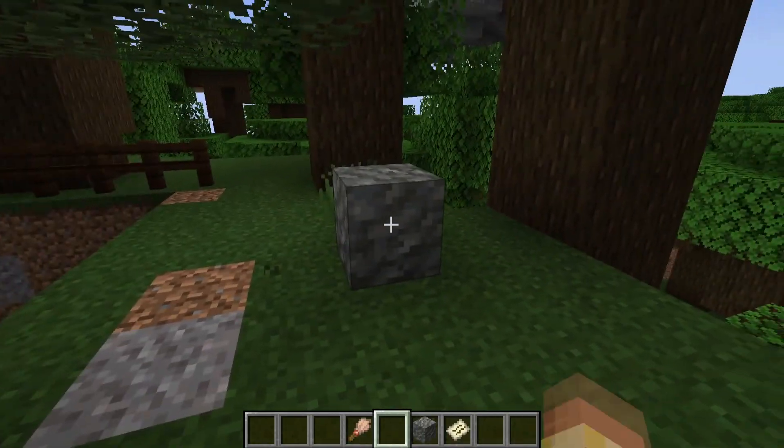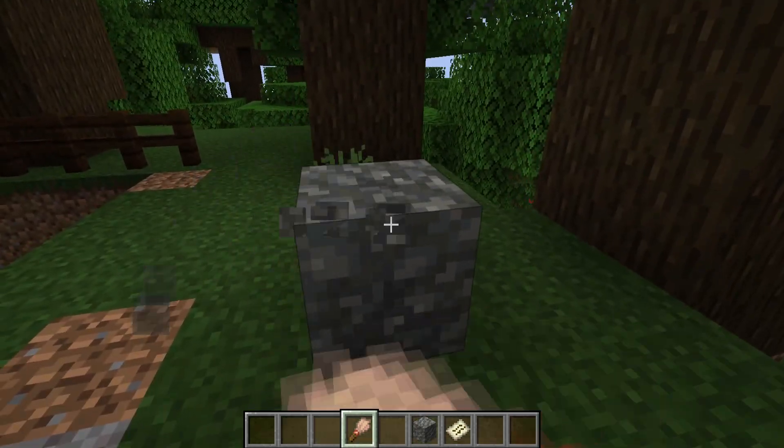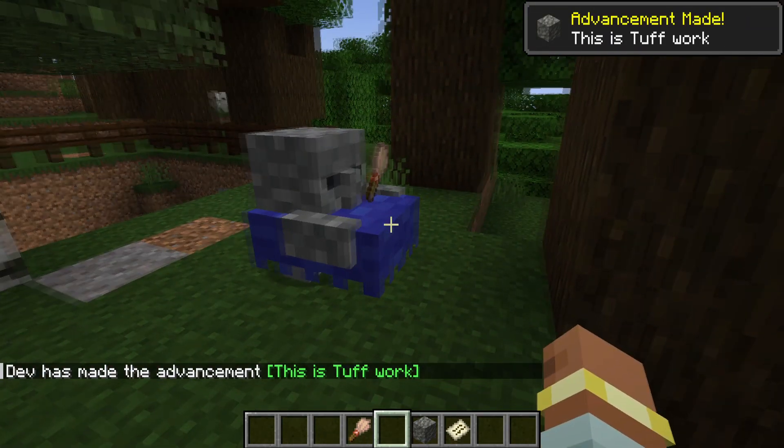Let's first cover what the suspicious tuff does. You brush it away just like you do with other suspicious blocks, but the difference is once it has finished brushing, it will spawn a tuff golem.